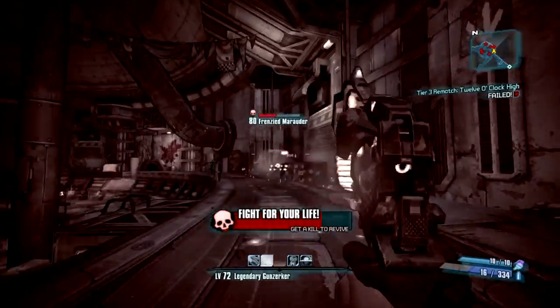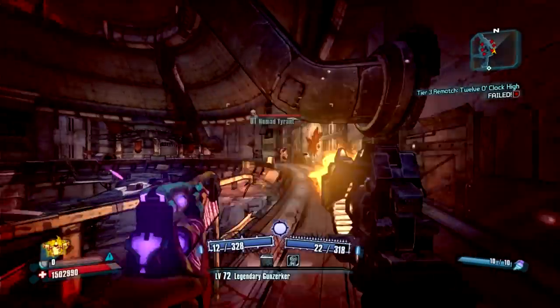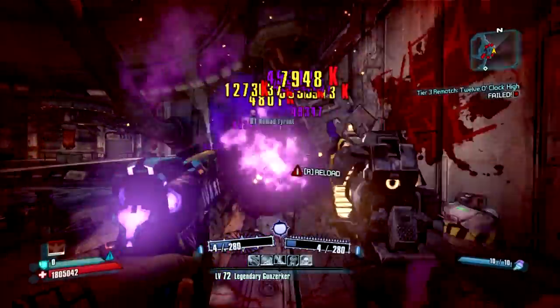So we're making our way through the Bloodshot Stronghold. You're going to need to clear out everything on the top row in order to get him to spawn — anything on the bottom you don't really have to worry about.